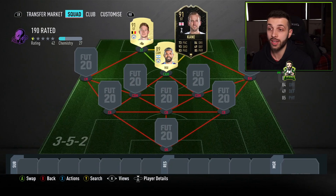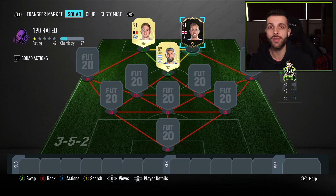To link them all together it's going to be Harry Kane — his 91-rated card, not the highest rated because we're on a budget. That's going to set you back about 75,000 coins, maybe less.